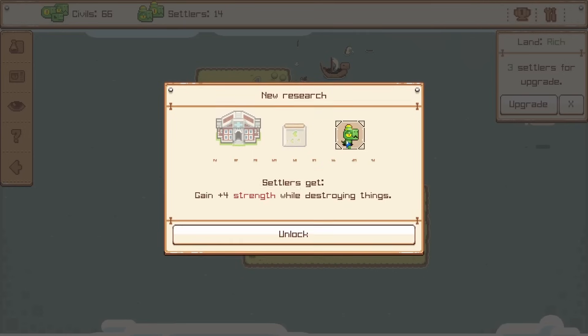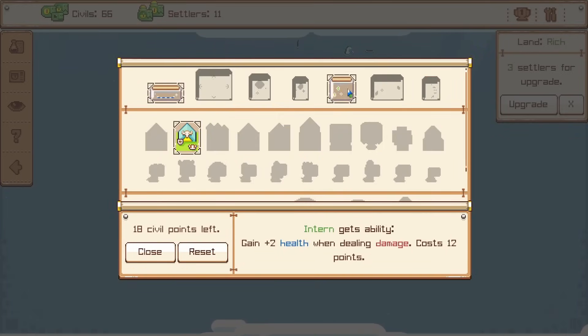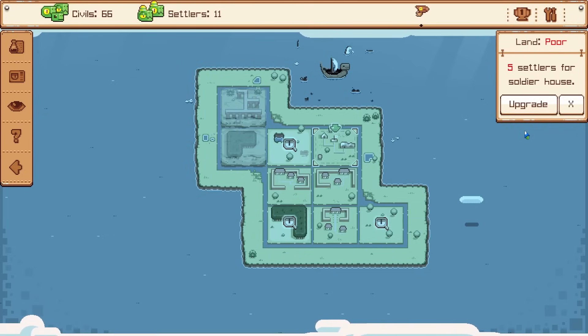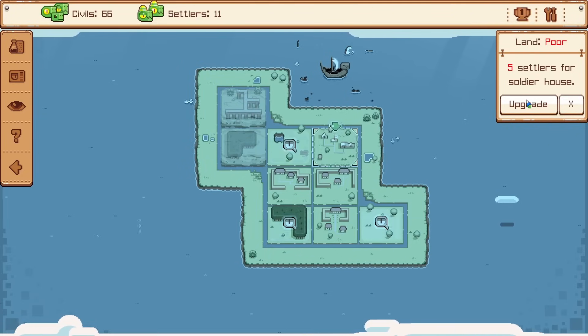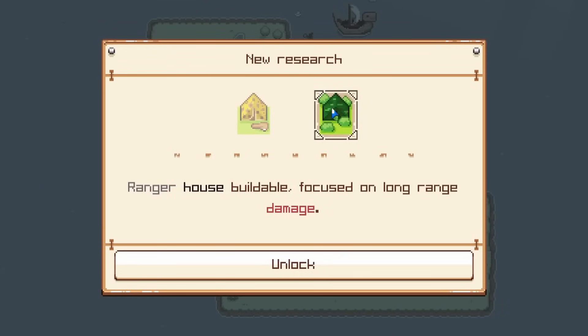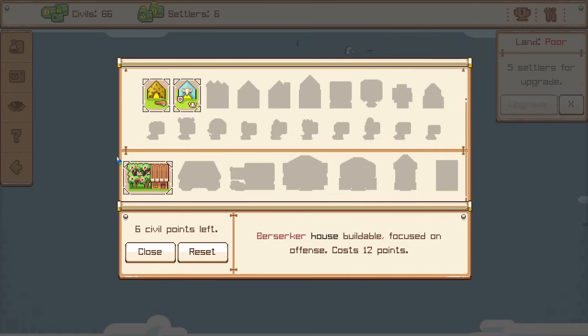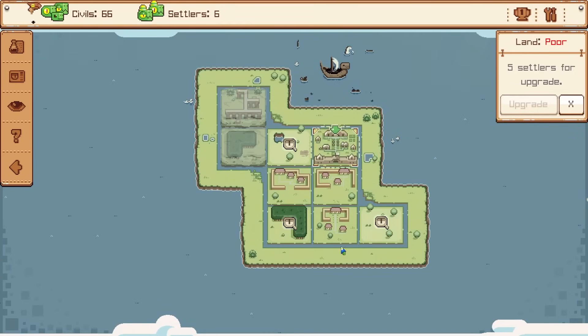Especially if we upgrade here to get a new thing — upgrading my dino so I get two health when dealing damage. I like the sound of that because the monsters are getting kind of tough. If we go here, we can get more settlers or another soldier house type, which we might need. So we have a berserker or a ranger — focused on offense. I like the sound of this. Plus it's got a red Flintstone-looking house. And thankfully we had just enough civil points to unlock that.